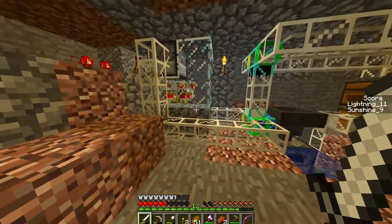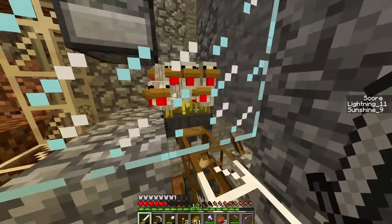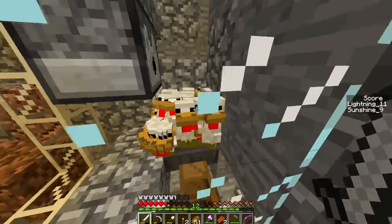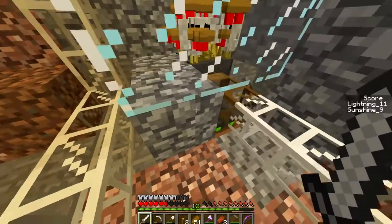Anyways, so this is my chicken farm. It probably looks overwhelming, but I'll start with the chicken part. So here we have some chickens, and basically they run around, and whenever they lay eggs or die or whatever, the item goes into this hopper.